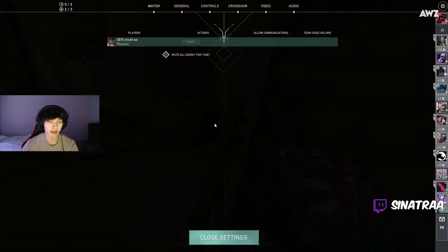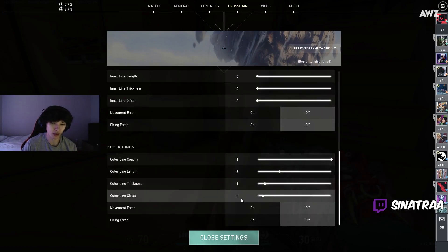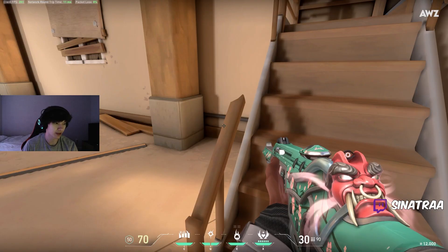What's my crosshair? It's 1 3 1 3, as always — it'll never change. 1 3 1 3. Okay, maybe it'll change, but I like it in cyan color.